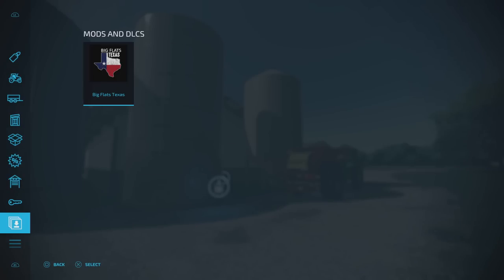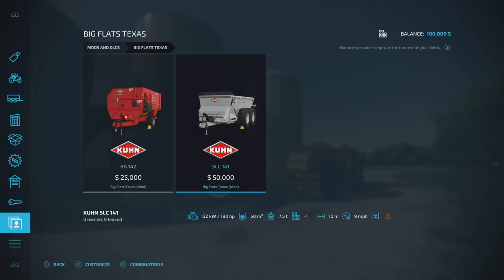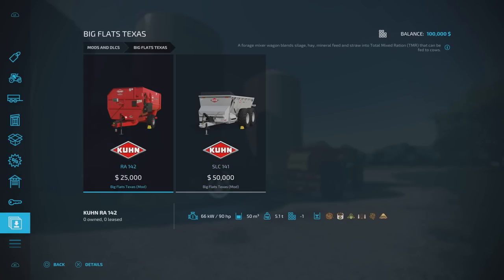Under Mods and DLC for Big Flats Texas, we've got a feed mix wagon with 50,000 litre capacity and a manure spreader also at 50,000 litres — both modded. The map also has custom feed types: custom animal feed for sheep, cows, and chickens. Cows can be fed silage as well as total mix ration, which changes the feed percentages — total mix ration still gives the best result, but silage gives a good boost.